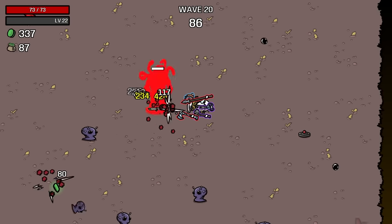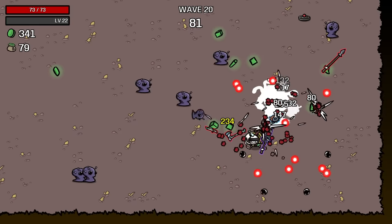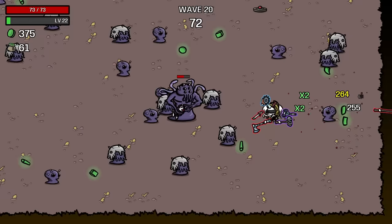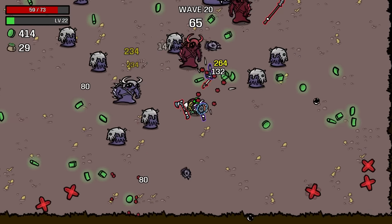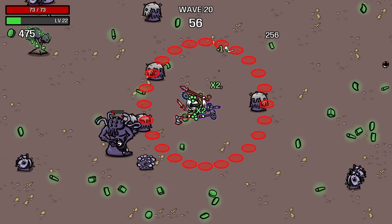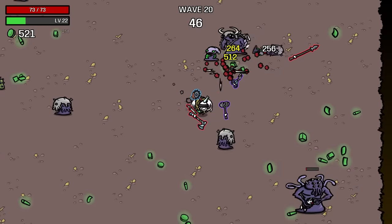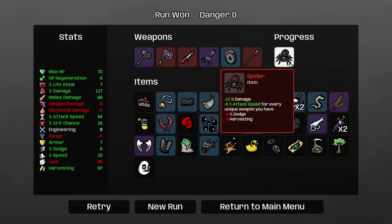I didn't realize it was the boss already. We're going to deal with the boss slowly — just avoid the red dots that are always the bane of my existence. There's usually more red dots. We got to stay close to him — right in stabbing distance. Now he's going to go for a little run, which is going to make it more difficult. Is it harder than it normally is because of my build, or am I just stupid? I guess that's kind of the same thing. Let's kill Brain Boy, get this over with because I want to see what kind of item we get. Spider — 12% damage, 5% attack speed for every unique weapon we have. So it's basically a mini version of this entire character in item form.